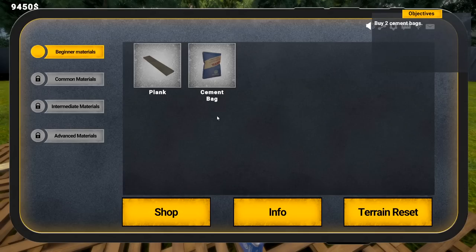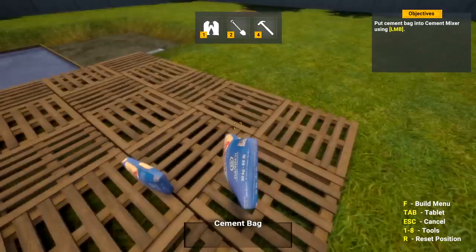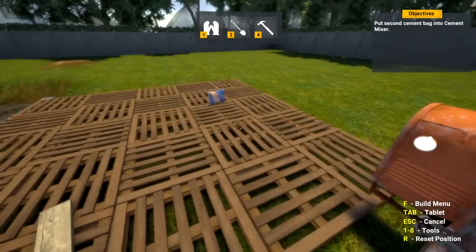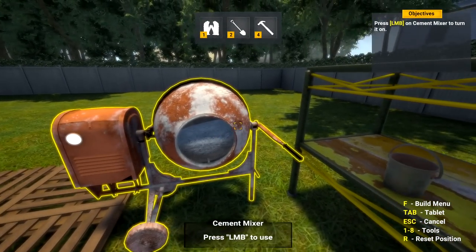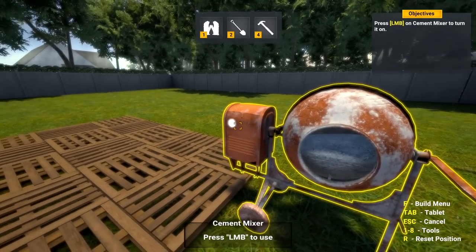We'll put our hands there - buy two. Don't be sarcastic with me. All right, there are two of them. Pick up a cement bag and then put it into the mixer. Put the second cement bag into the mixer - just shove the whole bag in there. Cement mixer, turn it on.